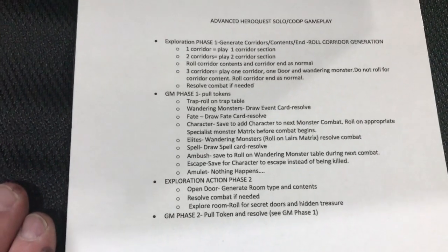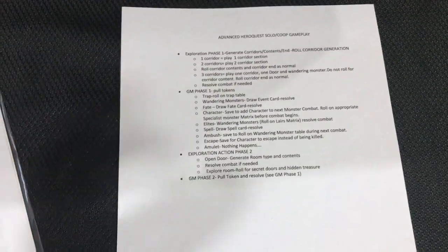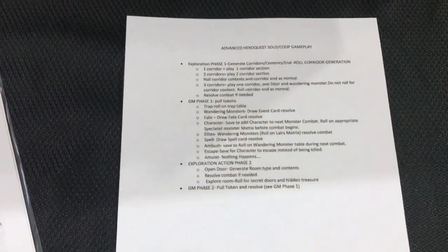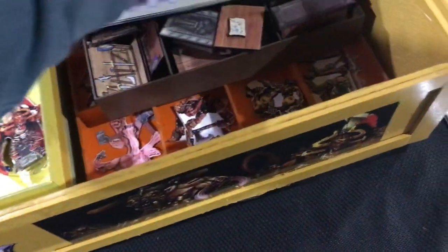I've also been putting together my own solo rules, since that's typically how I play these games anyway. I created a different way to use the tokens and what each token means and how it affects gameplay. The current playtesting has gone well. There are also cheat sheets, reference sheets, new rules for furniture and how they affect play, and what you find when you search.